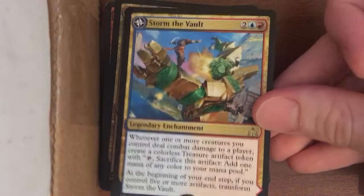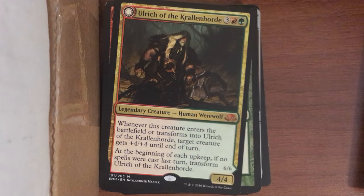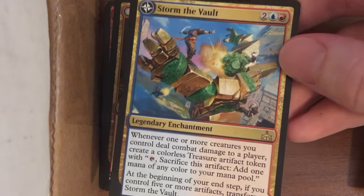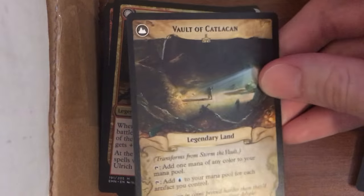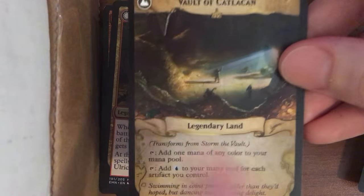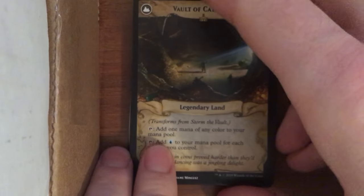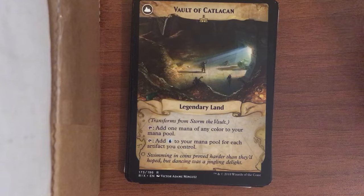Storm the Vault is another transform card from the new Ixalan set. On the back they made a new type of card frame — these are cards which transform into lands when you meet a certain condition, representing exploring and finding a secret place, like pirate treasure stuff. It turns into this and it's really cool, like a treasure map. That was a brand new thing; I like how it looks and I always want to see them do more stuff like that.